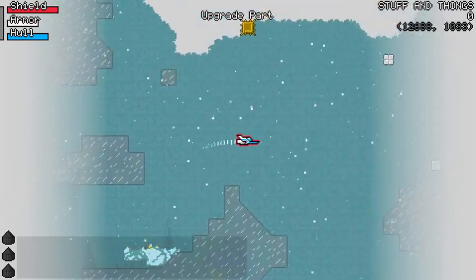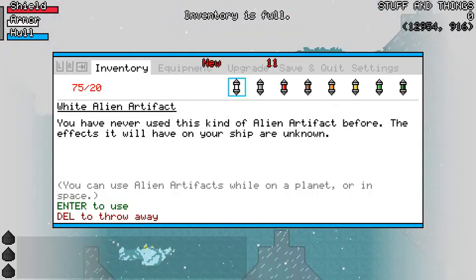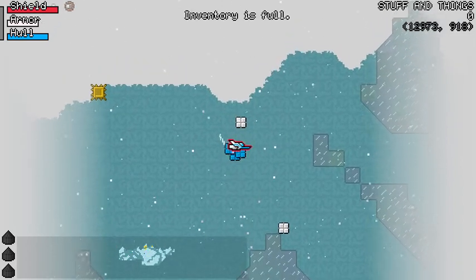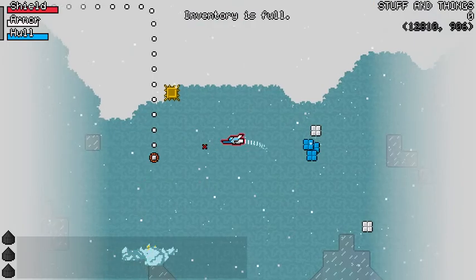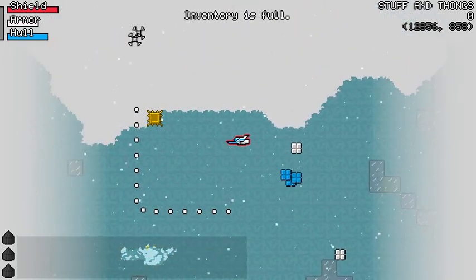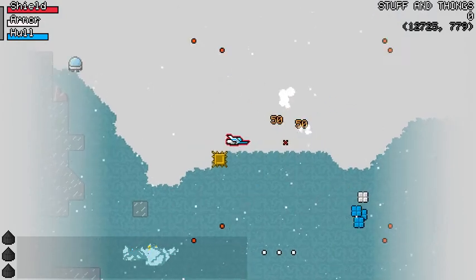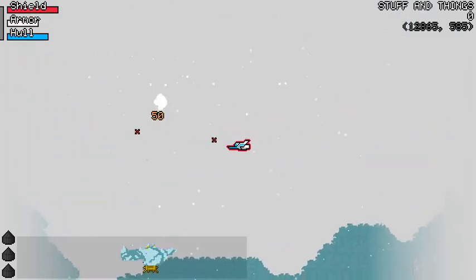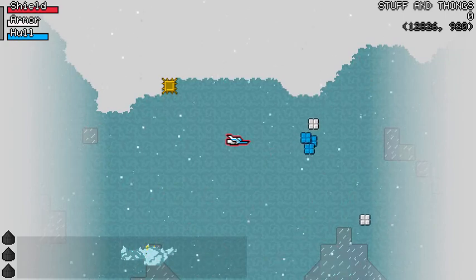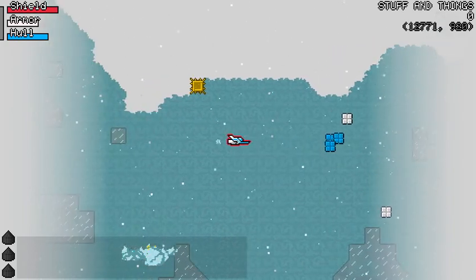I can still get upgrade parts and fuel, because those don't go in your inventory. You can now also drop things. Let's say I know these green things are no good — I'll drop them, and they all go here and they are colored. The reason I made them colored is because this will be useful for co-op — now you could drop stuff and your friend will immediately see the source. It's not something from the level, it's a thing that your friend dropped.